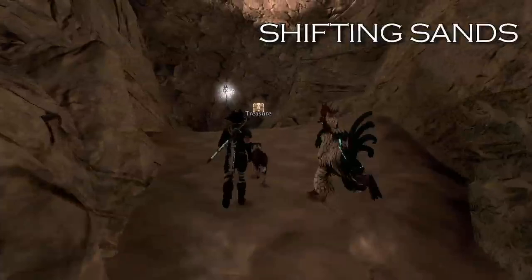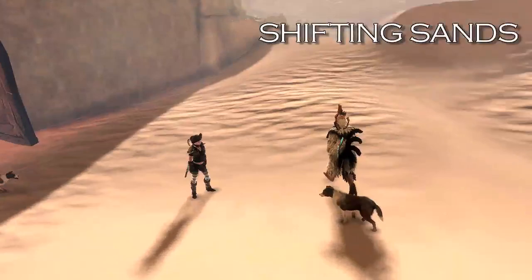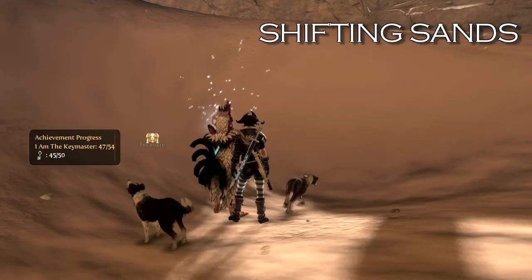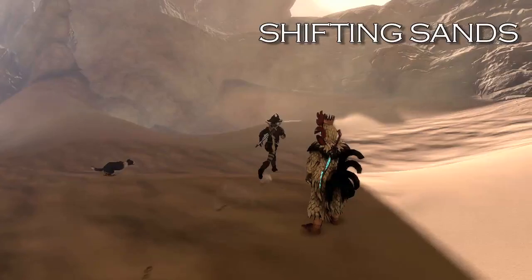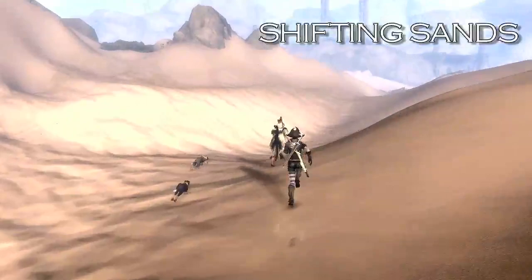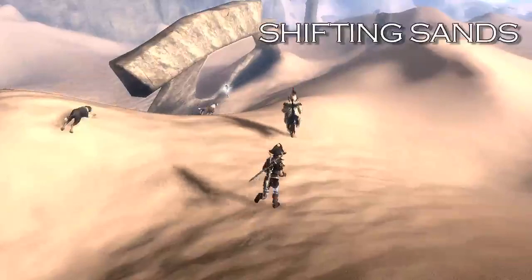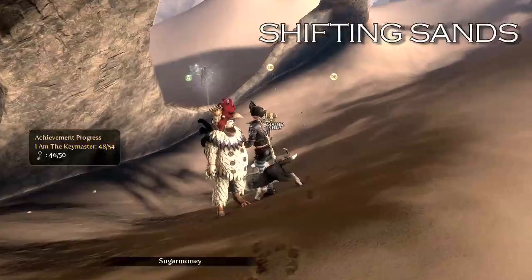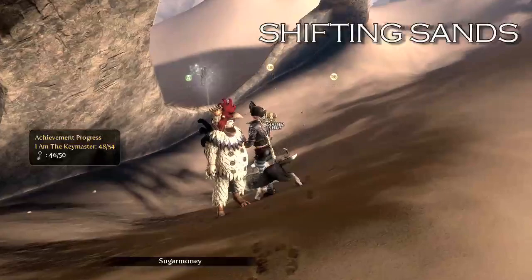Now we're going to move on to the Shifting Sands. At the beginning of the Shifting Sands, if you head to the right and follow up on this ridge, you'll find that one. The next one is on the other side of the giant arch — where if you chose to, you built a military outpost. Go out the other door on the opposite side, and right over here on the left is going to be a silver key. Then from this point, follow along the left side of the ridge, and right under this little busted whatever-it-used-to-be is going to be your next key. There's no jumping in this game, only vaulting, and this was not a vaultable area.